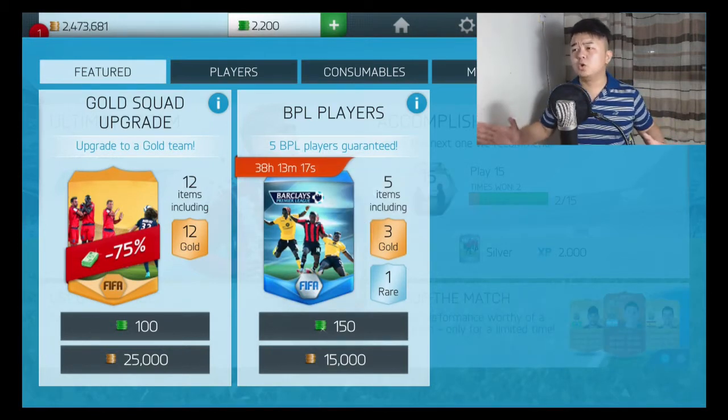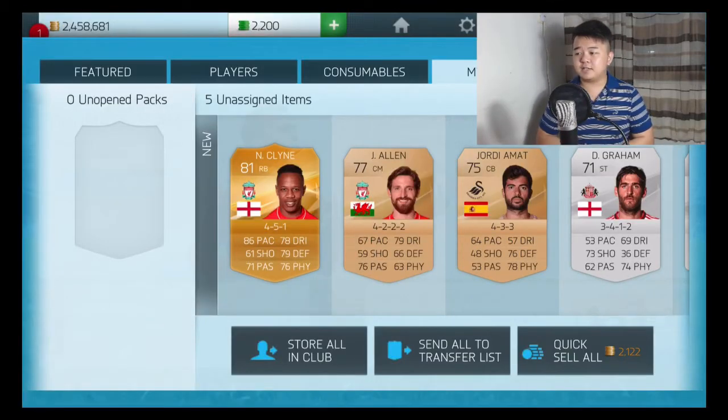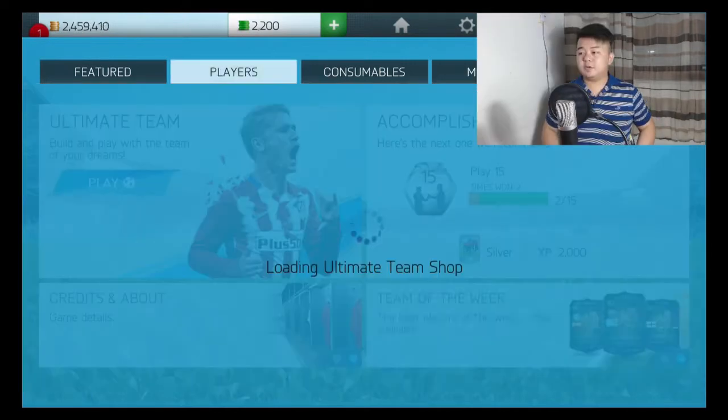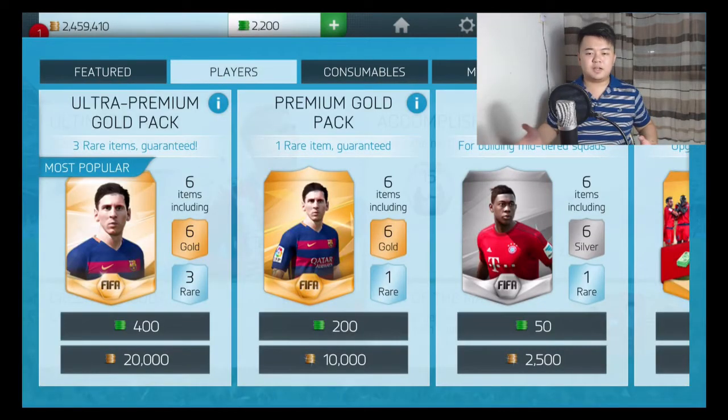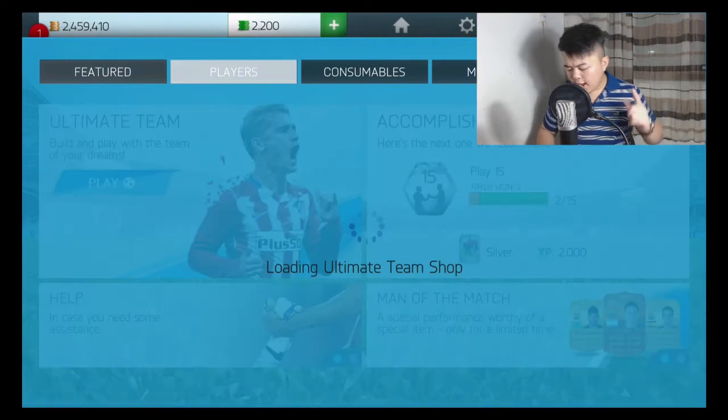First pack — Nathaniel Klein! That is a pretty good start: 86 pace, 78 dribbling, 76 physical, and 79 defending. He is pretty good, 81 rated. Nathaniel Klein, welcome to my club! We had a pretty good start on our first pack.